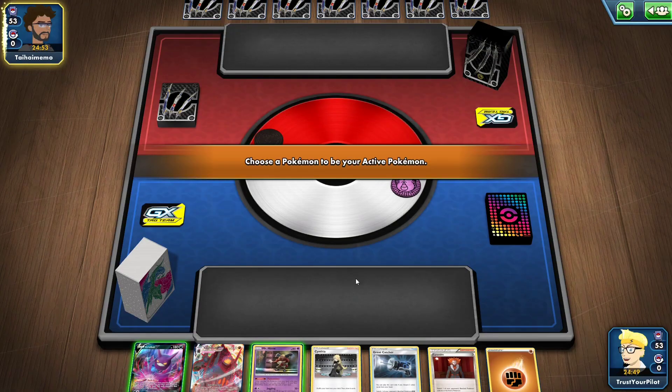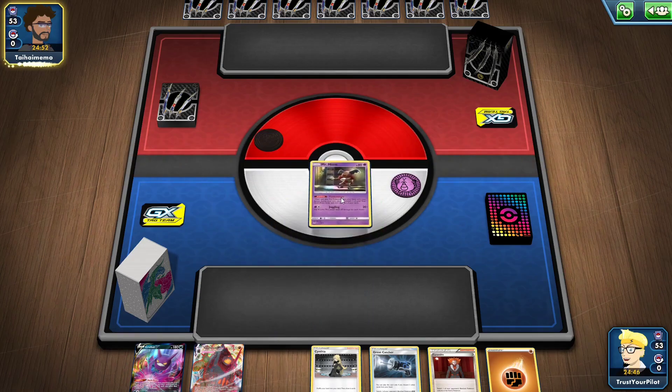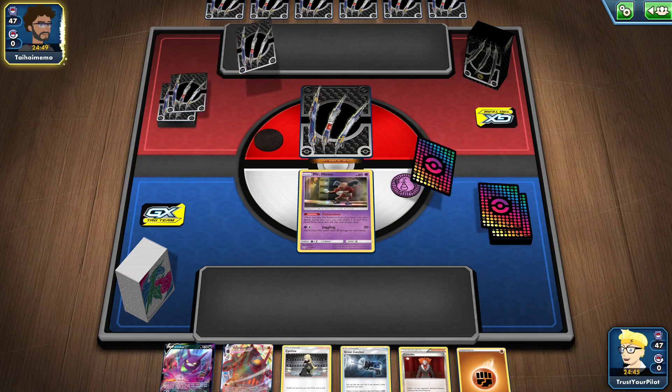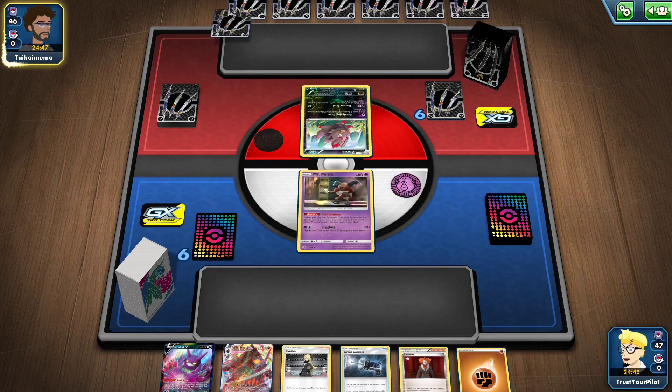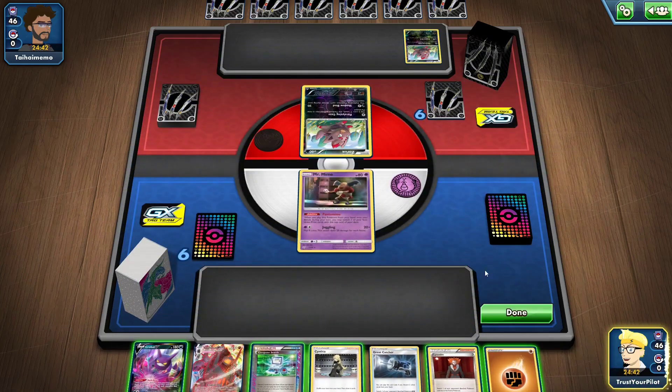This is quite the starting hand. I'm going second — that's good. I do have Mr. Mime, so I'll put Mr. Mime up. The deck plays Scoop Up Net, and the more I use this combination with Mr. Mime, Jirachi, and Scoop Up Net, I think the deck would just be so much better. It's a dark deck — that's good.